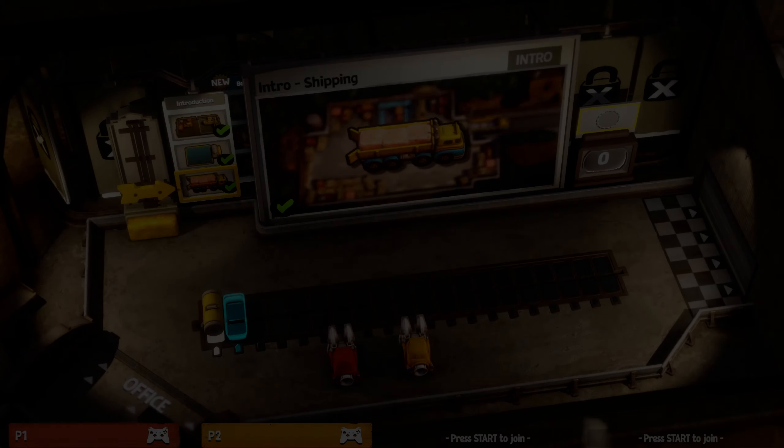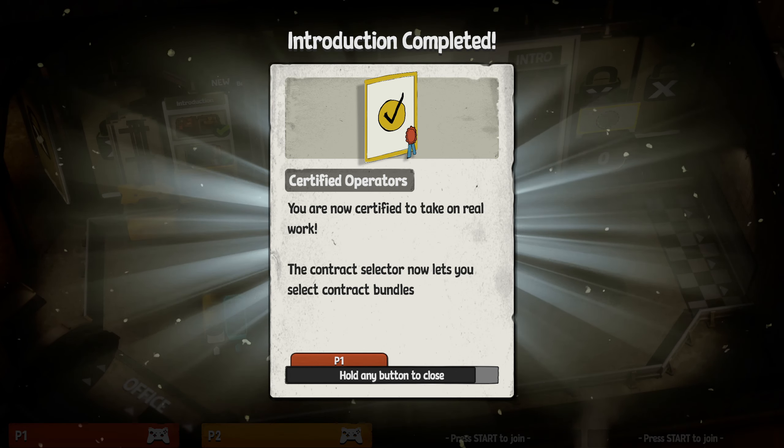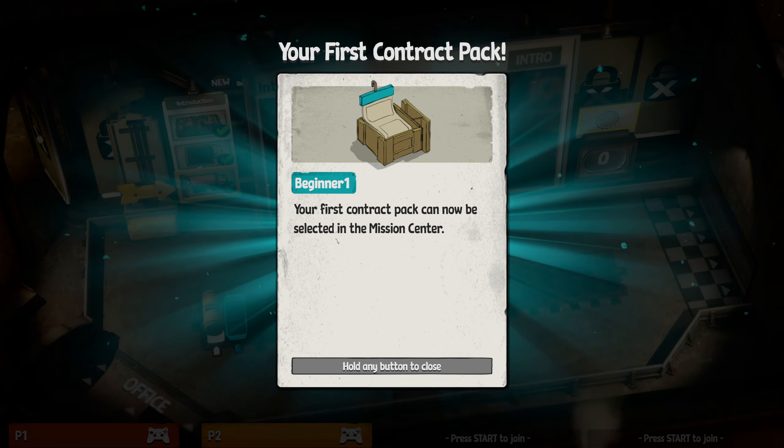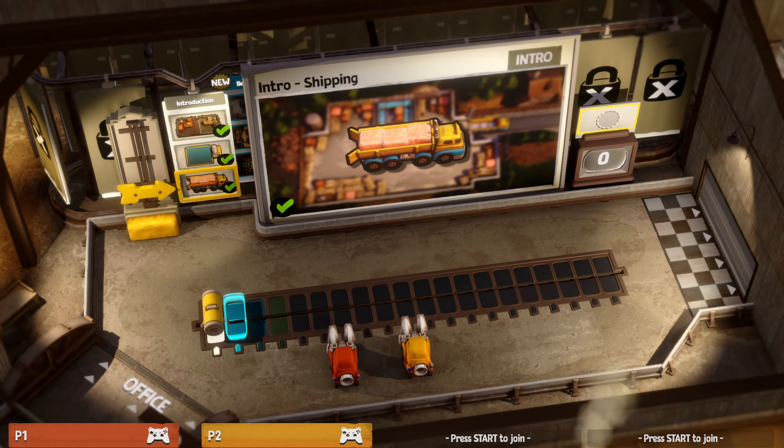That was a cute game, this is cool! This is a demo — the game came out on the 10th of this month, October 10th. You can download the demo to try it out for yourself, and if you like it you can purchase it. It's also on PC Steam. We hope you enjoyed it! Until next time, make sure to like, subscribe, and comment in any order — it does not matter. Bye!